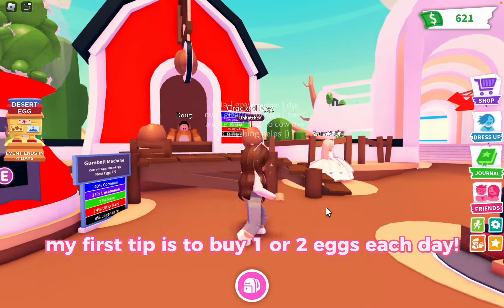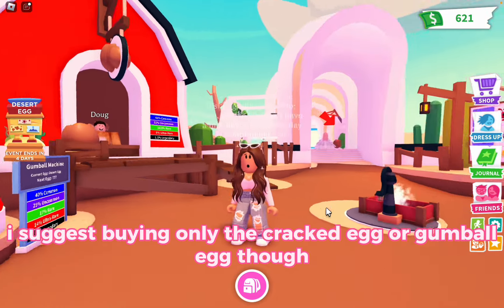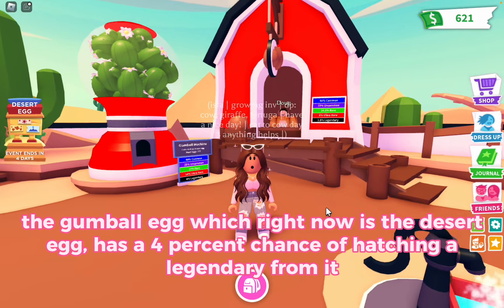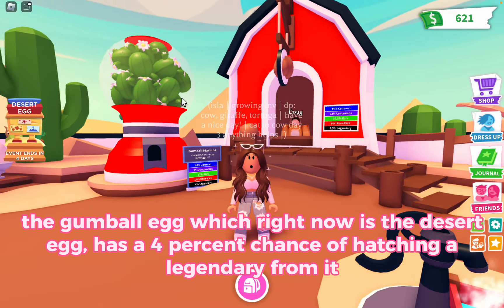My first tip is to buy 1 or 2 eggs each day. I suggest buying only the cracked egg or gumbel egg though, because they have the best bang for your buck. The gumbel egg, which right now is the desert egg, has a 4% chance of hatching a legendary from it.